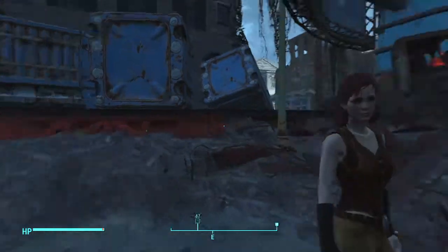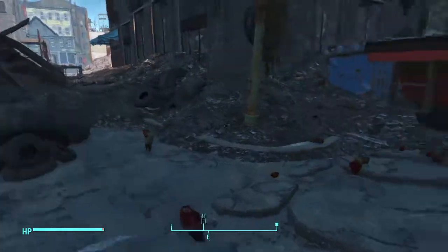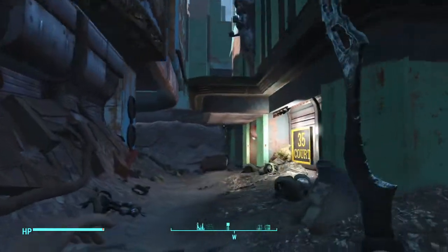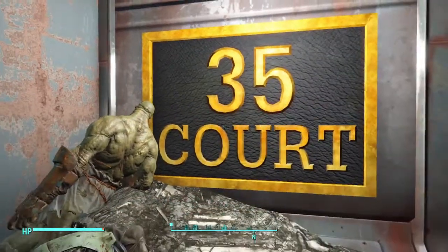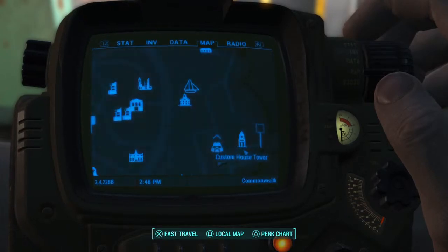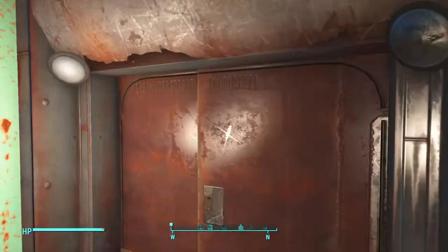When you come out there will be some super mutants around here — I found like two super mutant suiciders, and there's some up there but I can't get to them, so they might appear later on. I'm over here at 35 Court, which is directly across from Custom House Tower, right behind it.